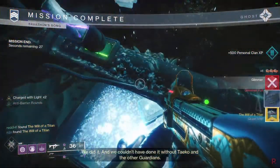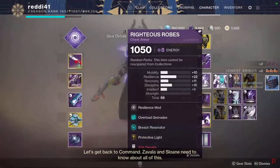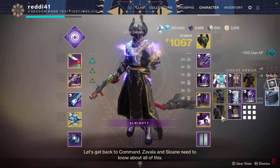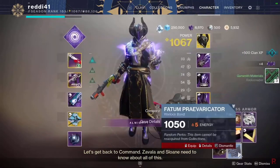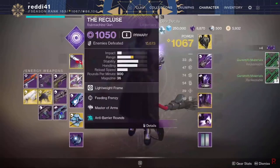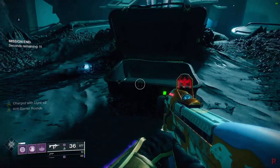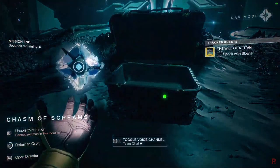We finished the Will of the Titan quest step entirely within the strike — we didn't have to farm outside of it, just did the strike one time. Next up is talk to Sloane, who will give us another Nightfall drop, and then she'll tell us to go to Zavala, who will also give us a nice surprise reward.